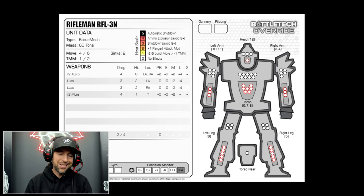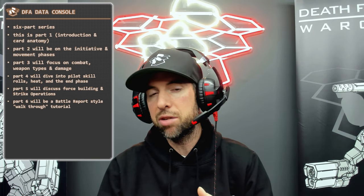So that's everything — that's episode one of the six-part series. Hopefully this is something you guys really enjoy. We really like this system. It's a great middle ground that still gives that Classic feel but moves at roughly the speed of Alpha Strike. Not quite as fast of course, but that's the trade-off — that's why it's a middle ground system.